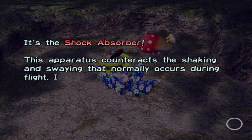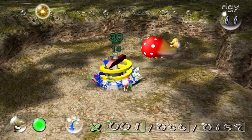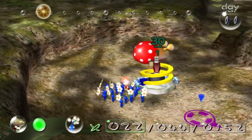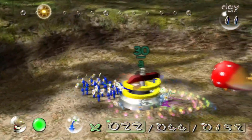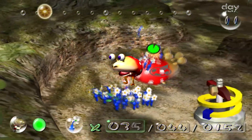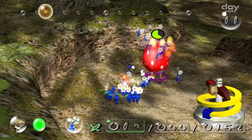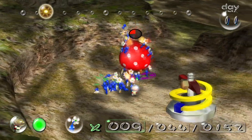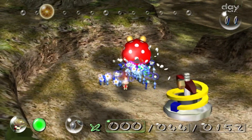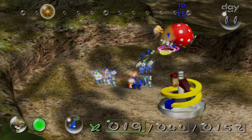These creatures are usually nocturnal, so it's not odd to see them sleeping, but them choosing to sleep here of all places seems to be a severe misunderstanding. This Bulborb must have read the label on the part that calls it a Shock Absorber, and since Bulborbs are constantly shocked awake by dwarf Bulborbs, thought this part would protect him from being awakened suddenly. However, no matter how absorbent the shock this part is, it can't do anything about psychological shock, leading to the Bulborb being even more shocked than usual when he wakes up to getting attacked by our Pikmin.